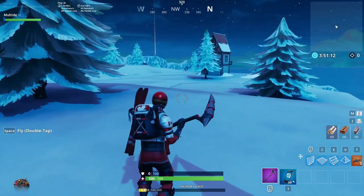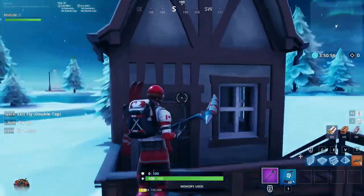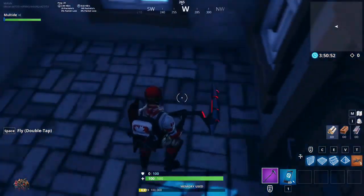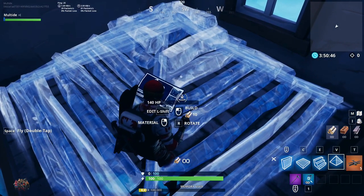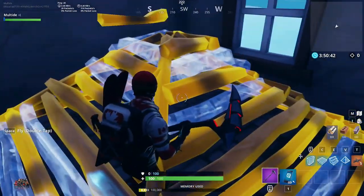Now to perform this glitch you need to go to the little hut that is right off the spawn point of the island. Go ahead and place down a roof and make sure your legs are sort of inside the building but your waist up is not. Once you're here go ahead and build it, and you can go ahead and respawn.